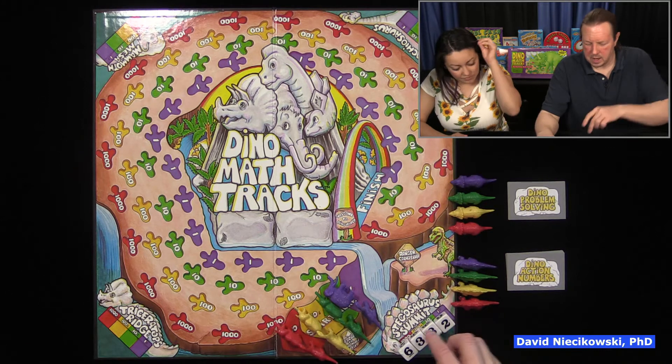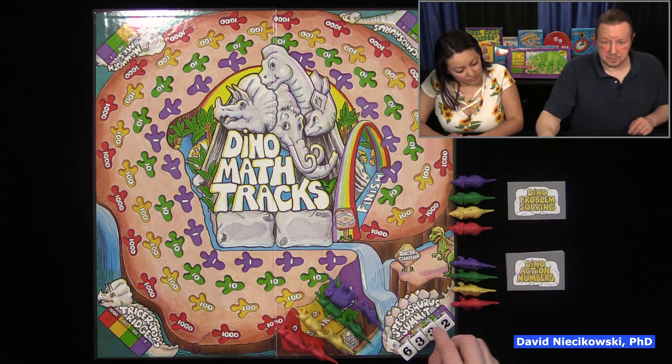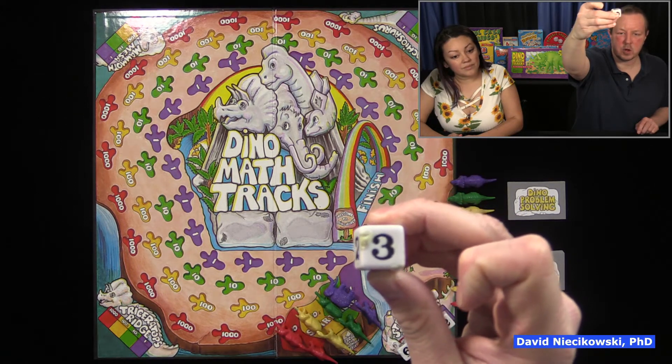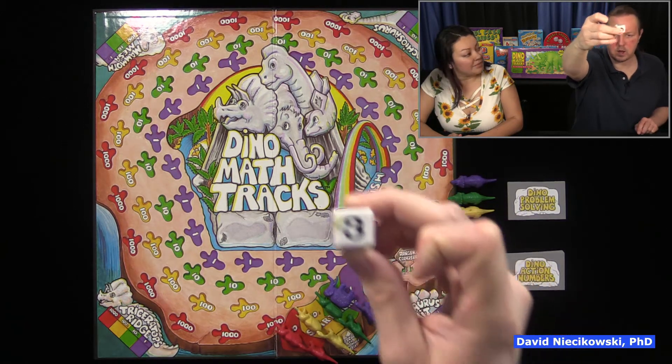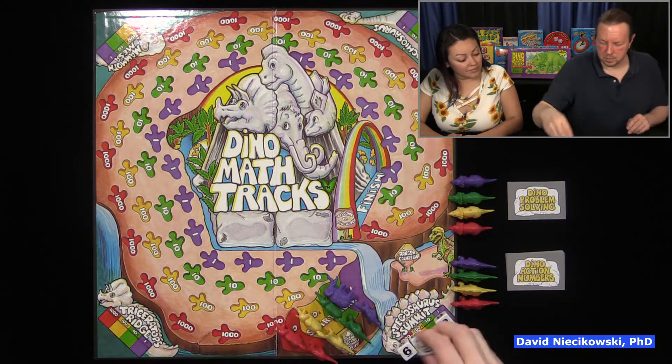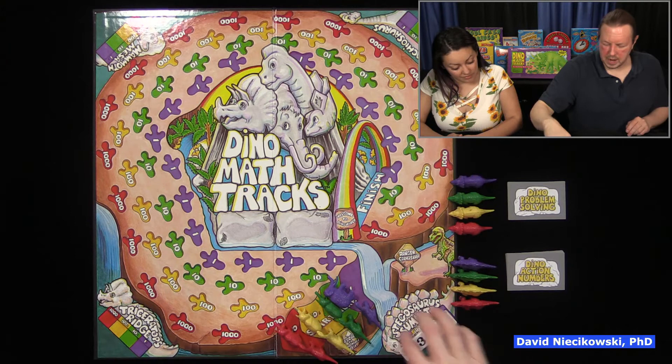You're supposed to use the spots in the corner to help you understand how to move. The reason the dice are messed up is because I had this version stored in the garage at one time, it heated up and they stuck together. So don't store this game in hot places.